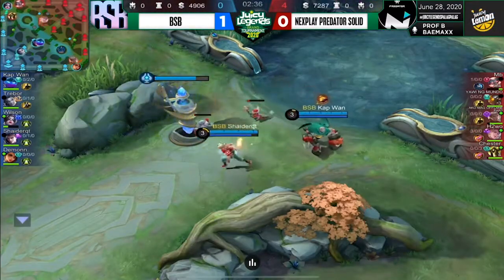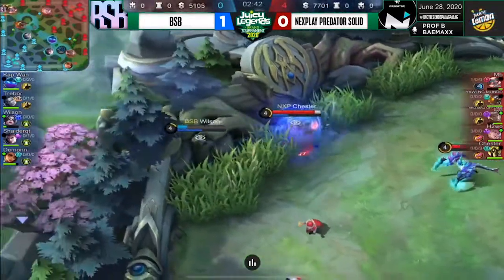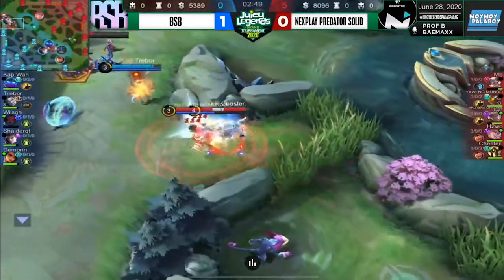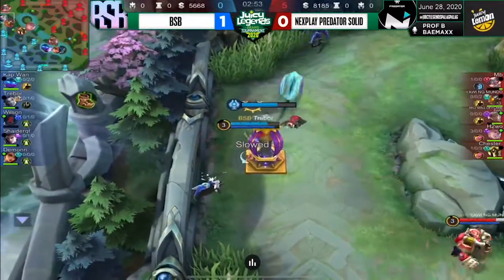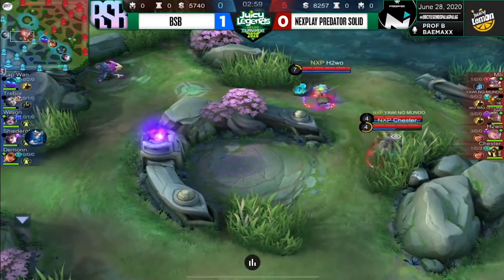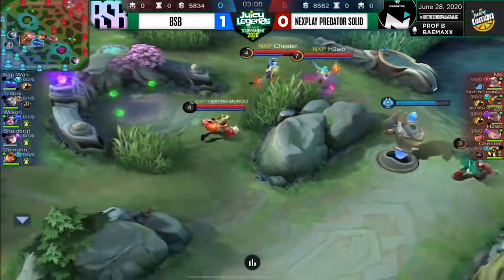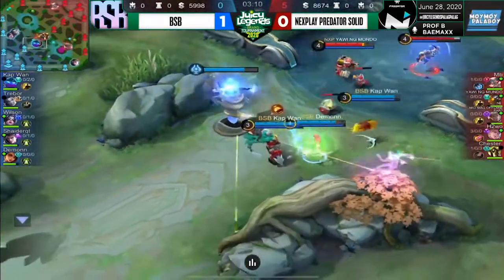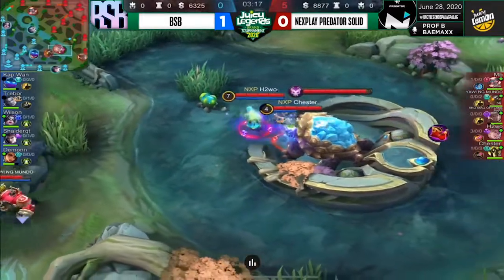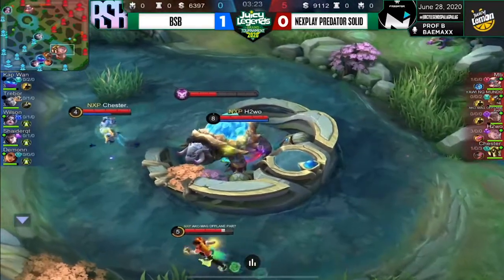0-4 with the gold lead of around 2,000 para sa side ng NXP. Diretso lang sa abate dito ang NXP. Si Wilson uuwi na with the buff — na nais-steal lang sila dito. So far 3 minutes, wala pang nakukuha isang buff ang isang gold. And later on, paaangat na rin ang red buff — or I mean the orange buff — para sa side ng BSP.